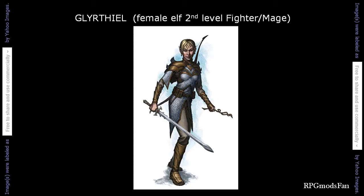Glyrethil is Burbgrok's chief assistant and is second in command of the slaver operations in the Dark Shelf region. She is a second level fighter and magic user, Elf.